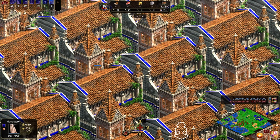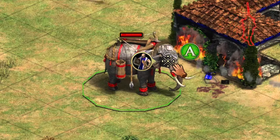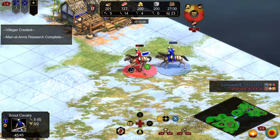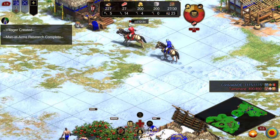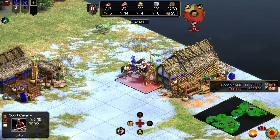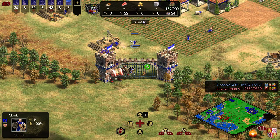Monks don't behave like other military units, so we'll start our pilgrimage to Monka with understanding what happens when you try to convert an enemy unit. When most units fight, the game takes the attacker's base damage, modifies it by any upgrades, resistances, or bonuses, and then subtracts that amount from the target's HP. Pretty straightforward. When a Monk fights, however, something different happens — the defender doesn't have an analogous pool of faith points that gradually deplete, like HP.